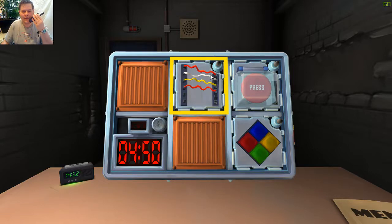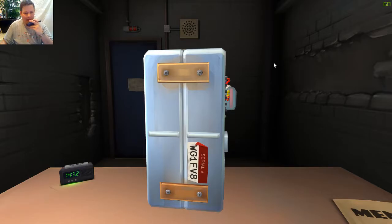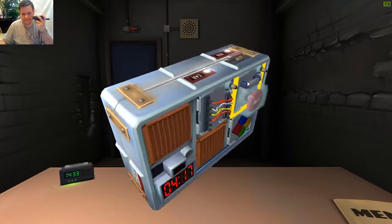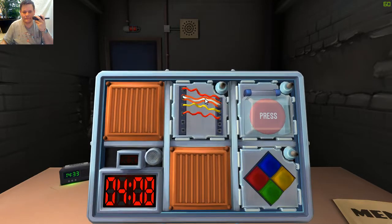We're going to start with wires. I have red, white, yellow, red. How many wires? Four. Is there more than one red wire? There are two. The last digit of the serial number is eight. How many blue wires? None. Is there more than one yellow? No. Yay, we got a green light.